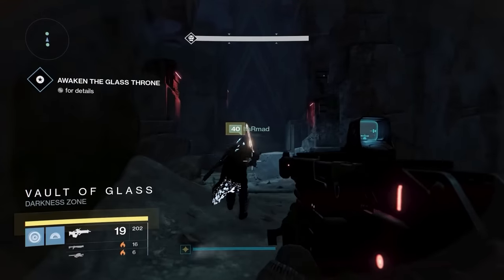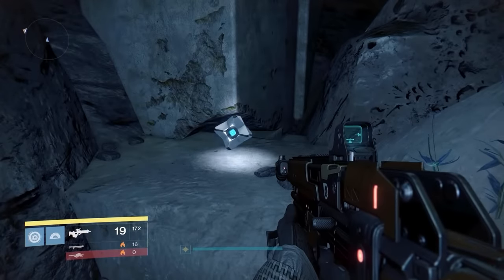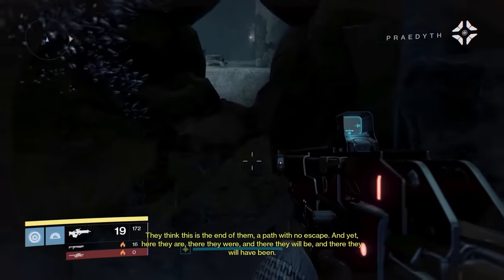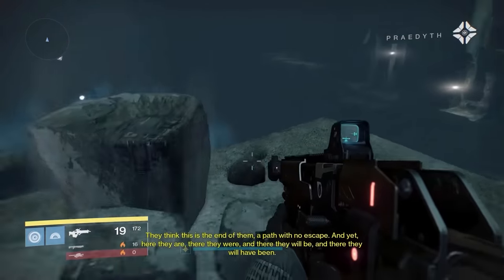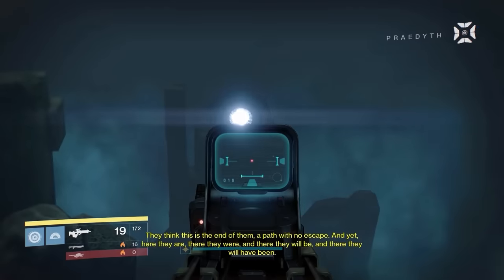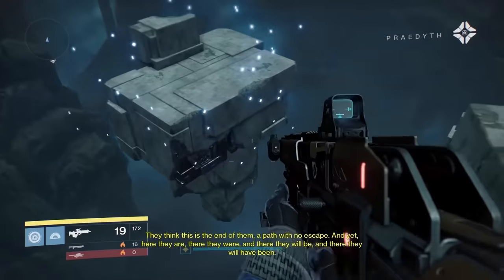Something cool that many may not remember is that in Destiny 1, this portal was actually used by our Guardian in the Paradox mission. 'This is the end of them, a path with no escape. And yet, here they are. There they were, and there they will be, and there they will have been.'